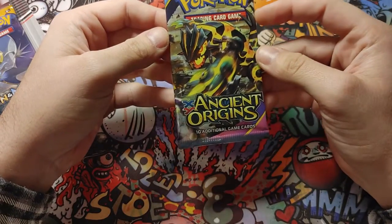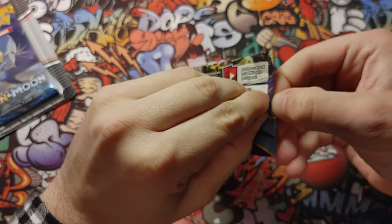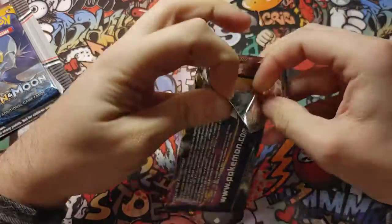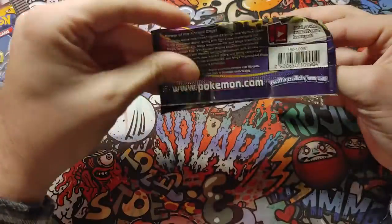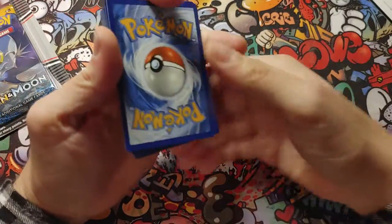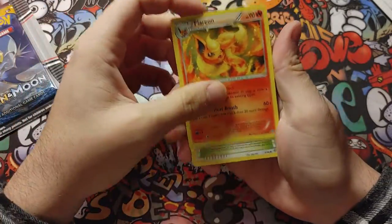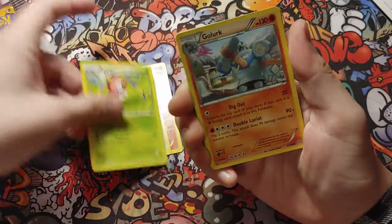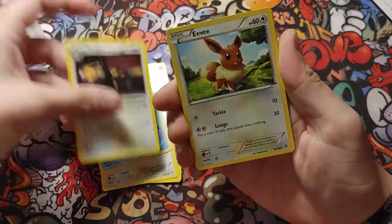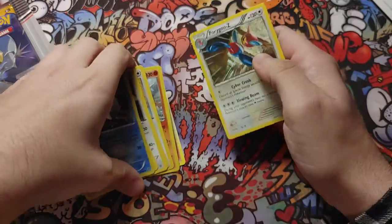On to the last one for this one anyway — Ancient Origins. Code card for you guys. Got a Flareon, Golurk, Porygon, Persian, Eevee verse rare, and a Porygon-Z non-holo. Alright.